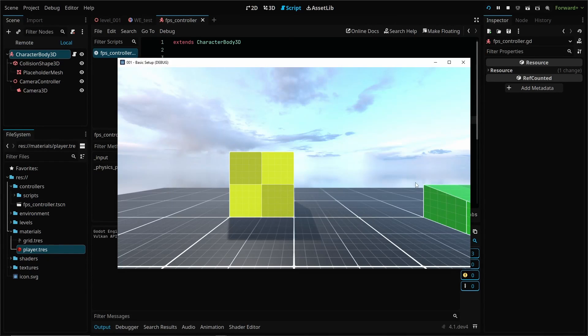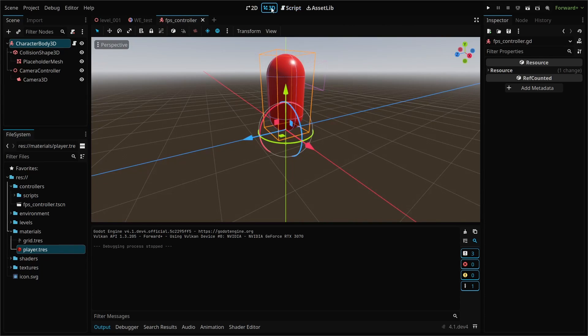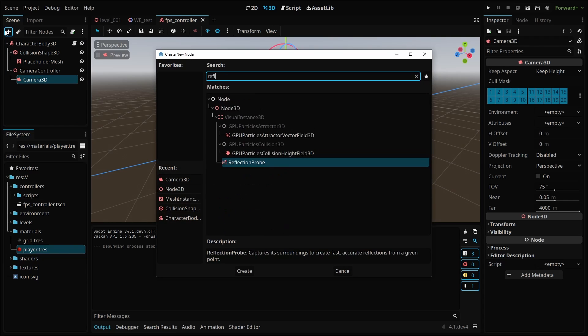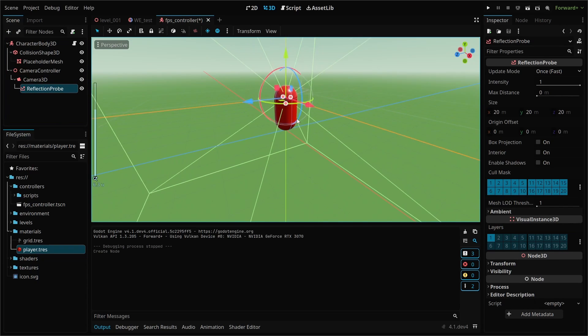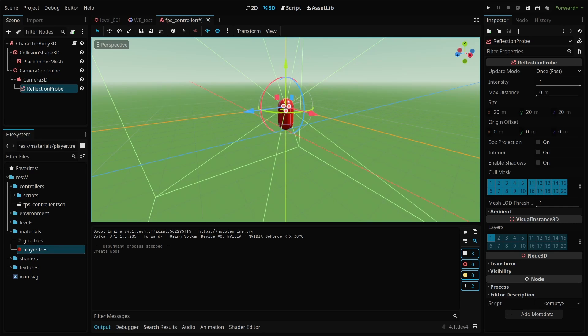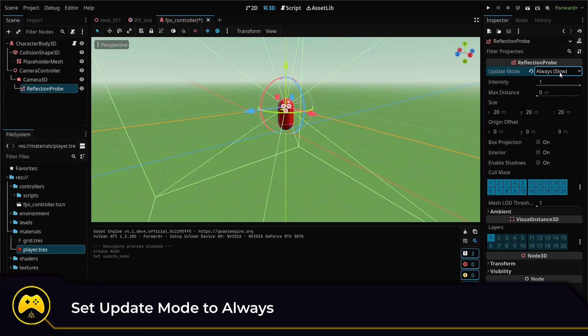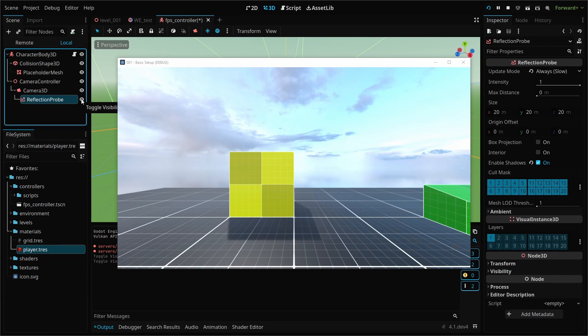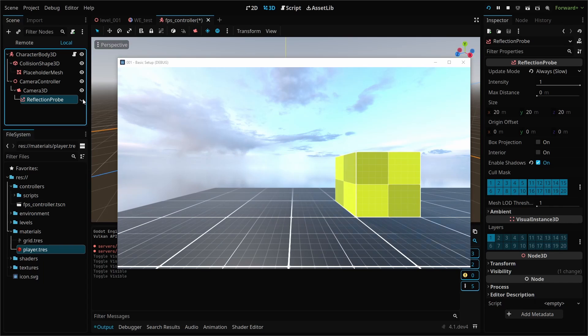Next, we'll add some visual polish to our scene by adding a ReflectionProbe node to our player controller camera. This will add real-time reflections for our materials. Add the node as a child of our camera node and set the update in the inspector tab to 'Always'. This will update our radiance or reflection map every single frame, and because our camera will be constantly moving, it gives us much better reflection effects.